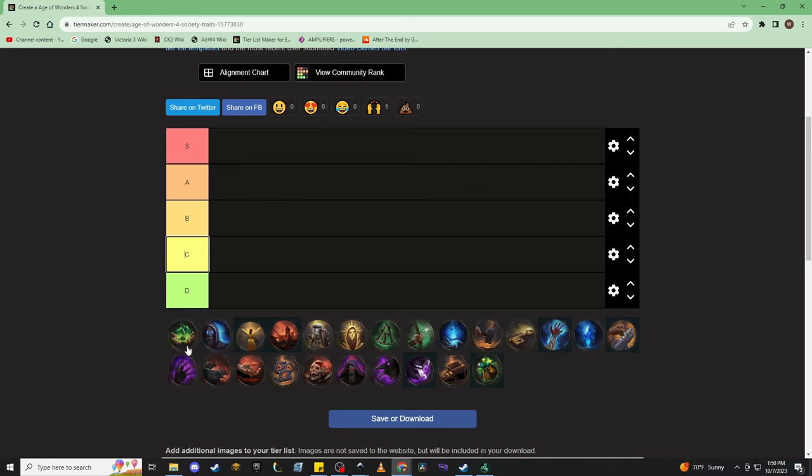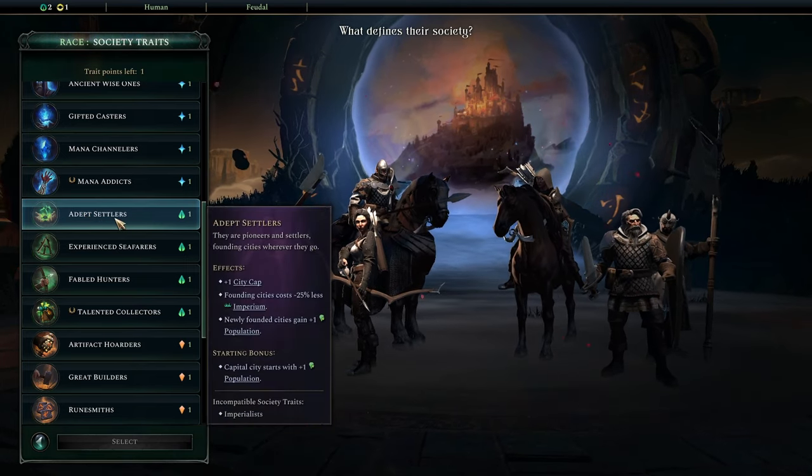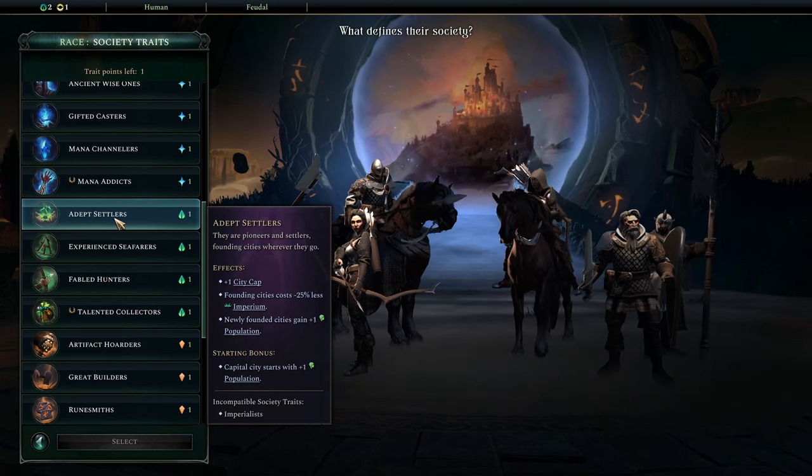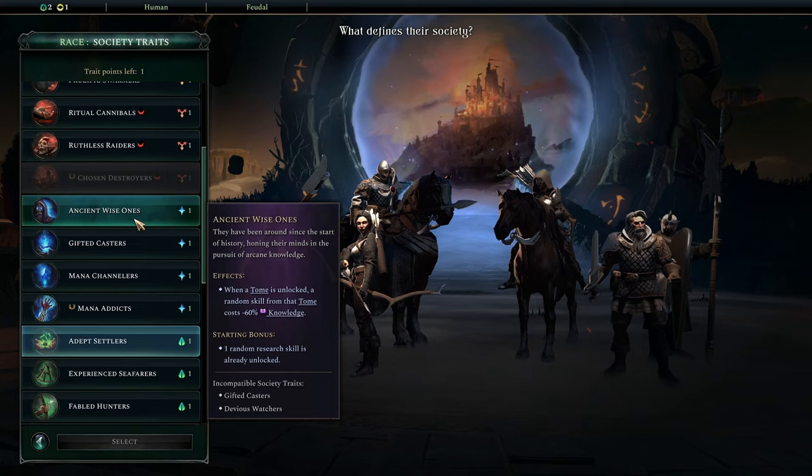So that said, let's jump in on our first trait here. We're just going to follow it in order on this tier. I think there might be one trait that's missing, but we'll slide it in whenever we get there. So let's talk about Adept Settlers. Adept Settlers is a very, very strong trait, and I think a great way for us to start viewing the lens of economy here within our society traits.